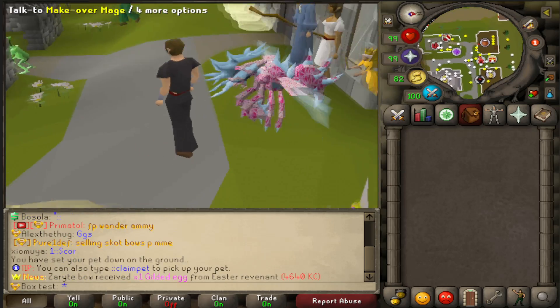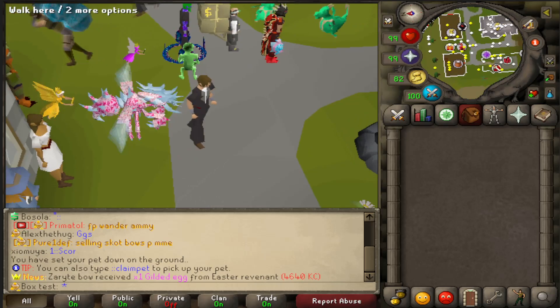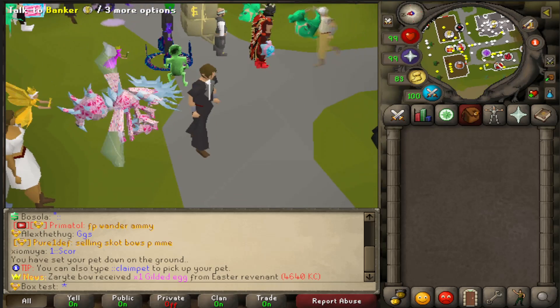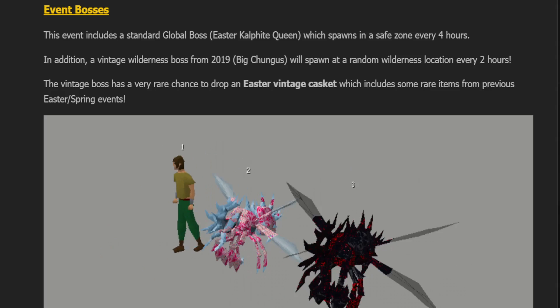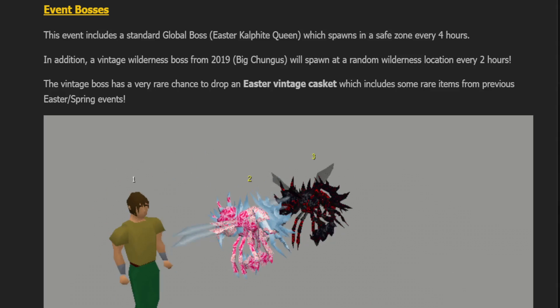I just so happen to have access to one in-game. Check this thing out — it's so big and bright. I really like the blue detail on this, and it's huge. It's definitely one of the biggest pets we have here on SpawnPK. Along with the Easter Calphite Queen, there is the Big Chungus.